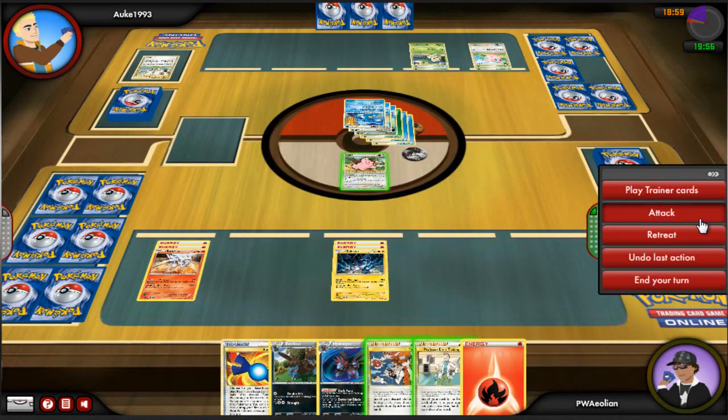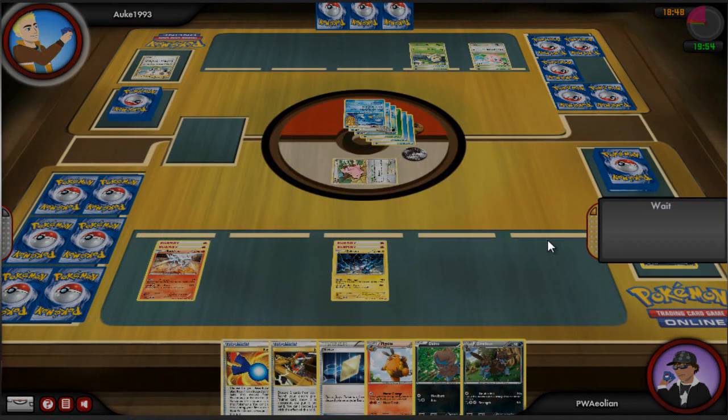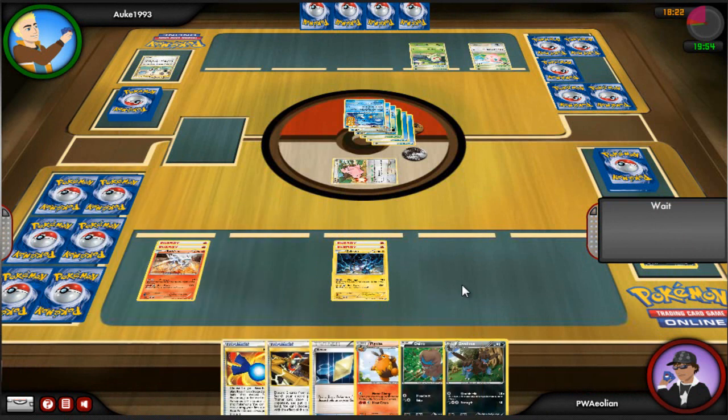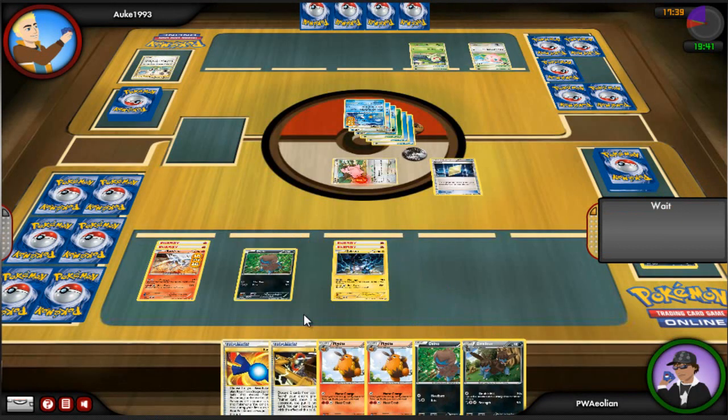That gives Alca the lead and I can refresh for a new hand. I can switch out my Zekrom at some point if I really need to. I do get a Deino, which is brilliant, because if I get a P-Com or Pokemon Communication I can swap out my Pignite or Zweilous and put out another Hydreigon. The only problem is I don't have any Double Colorless in hand right now.